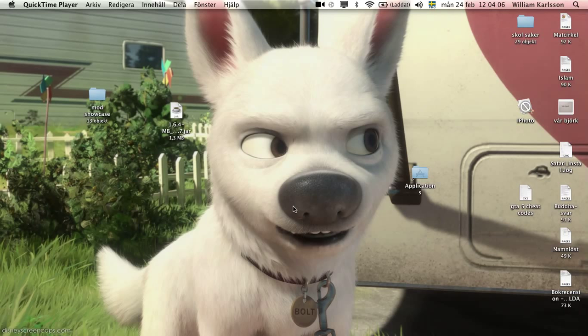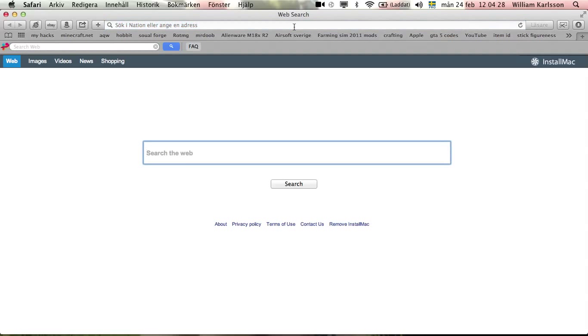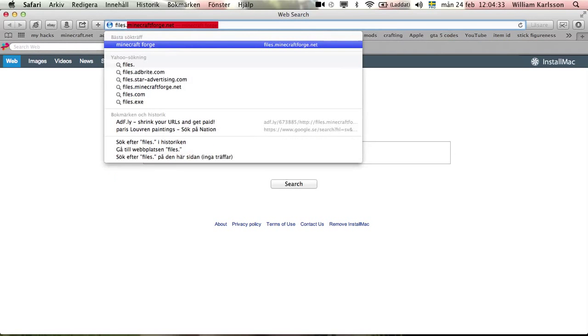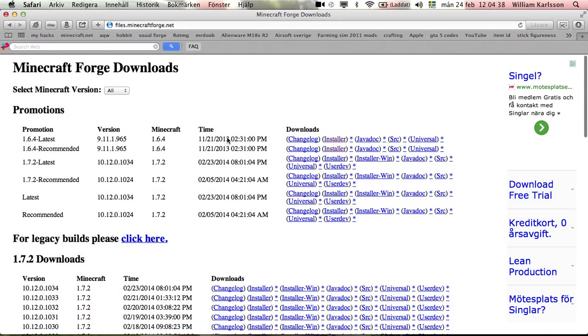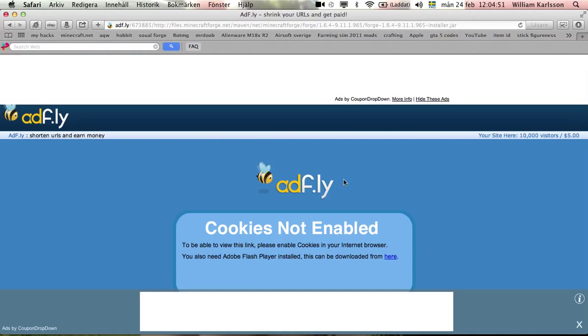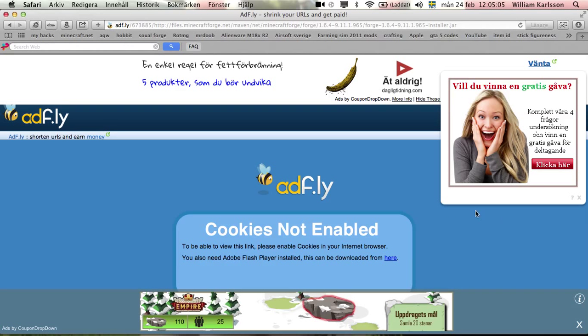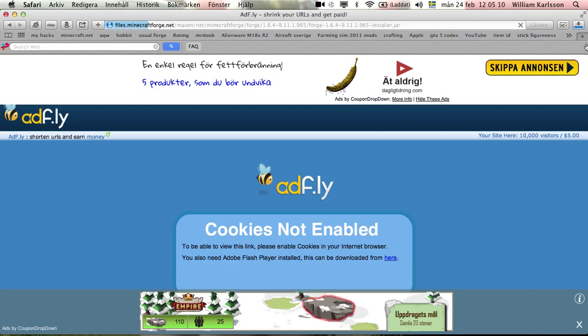Hi, today I'm gonna show you how to download this. First you need to download MicroForks. The link is in the description. Click on the installer and stay on the side, then skip here and you get it.